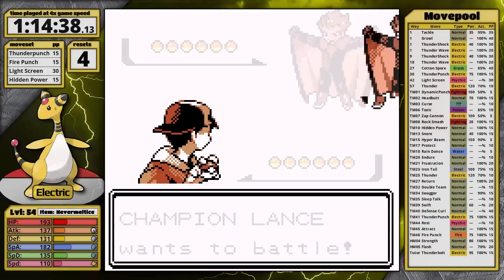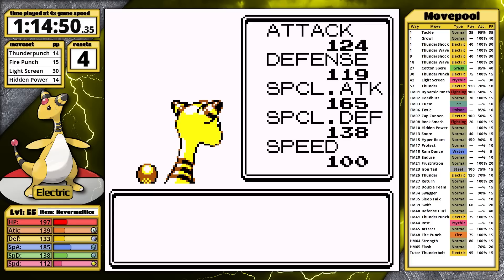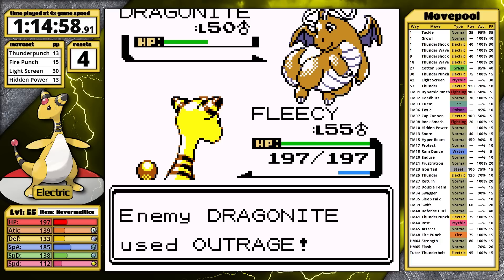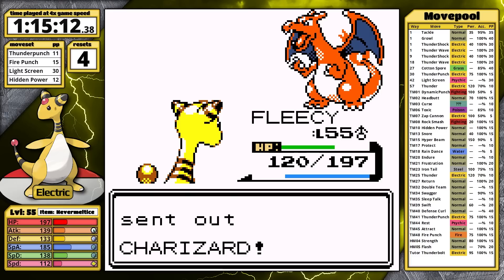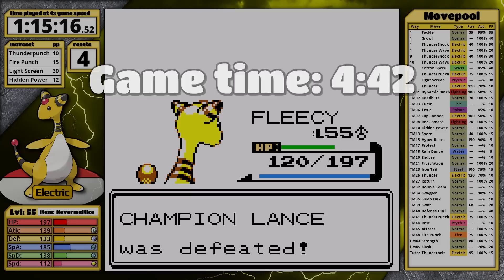For the Lance fight, I give Ampharos the Never Melt Ice. Knocking the Dragonites out before they use Thunder Wave is going to be key to success. With Gyarados out of the way, I see if my damage range is enough — it is, without a crit. The next Dragonair faints as well. Lance surprisingly chooses his level 50 Dragonite next — I really thought it was going to be his Aerodactyl, and I autopiloted it into Thunder Punch, but at least this one doesn't know Thunder Wave. Aerodactyl's next, it uses Ancient Power and boosts all its stats, but Thunder Punch paralyzes and that gives me the knockout. All that remains is Charizard — a single Thunder Punch seals the deal. Ampharos defeated Lance with a time of 1 hour, 15 minutes, and 16 seconds, at level 55 with 4 resets, and a game time of 4 hours and 42 minutes.